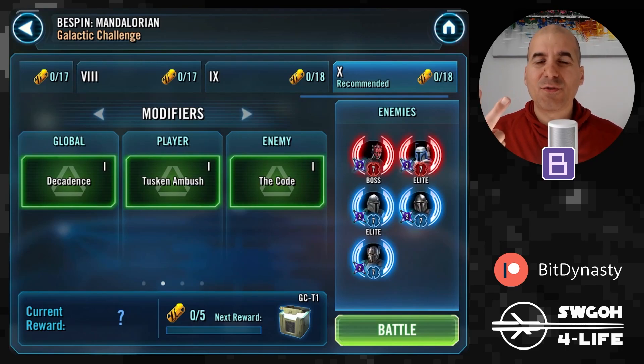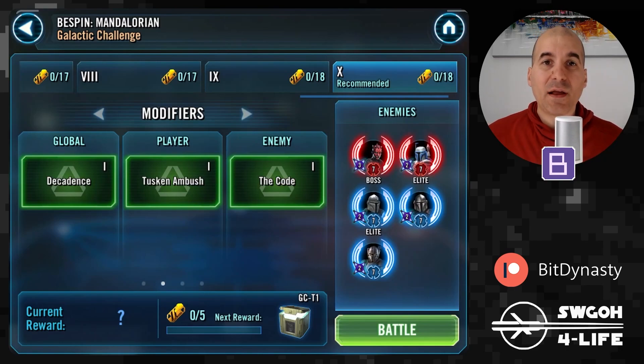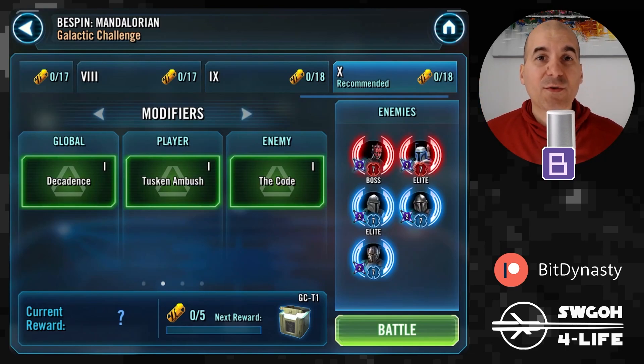I've got two battles for you: the first one will be Tuskens, and the other will be dealing with the remaining feats. Unfortunately, it looks like you will need a solid Tusken squad to survive. I'm not sure what the minimum requirement will be — mine are all Relic 5 and they barely made it, so I'm not sure even Gear 12 will be enough. Let me know in the comments what level Tuskens you were able to get this done with. If you can't get max rewards, no need to stress — just do the best you can, as long as you get your two Omicrons.